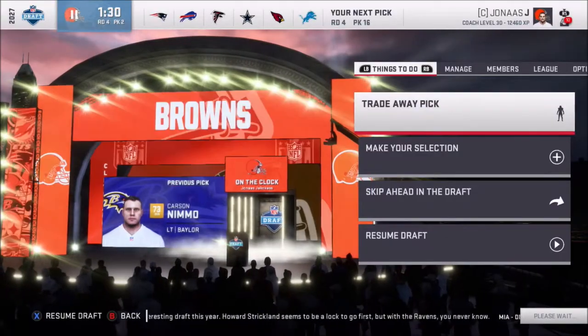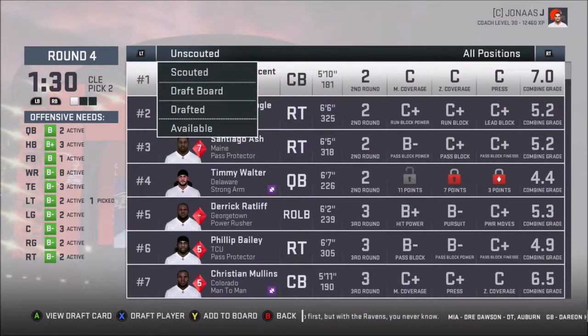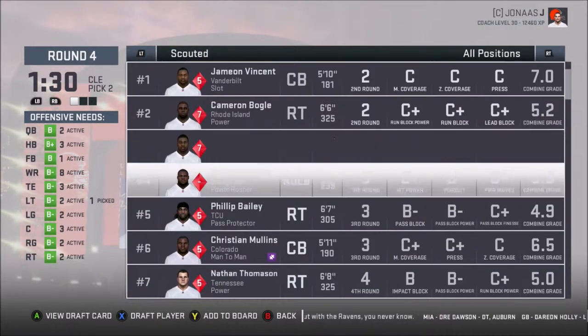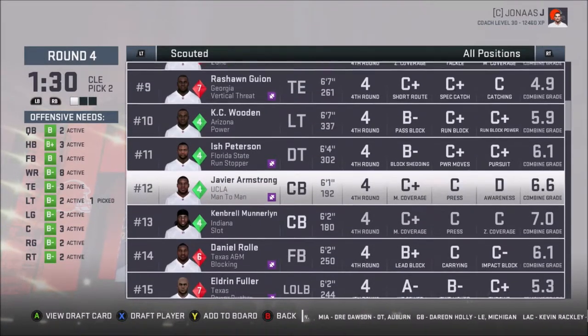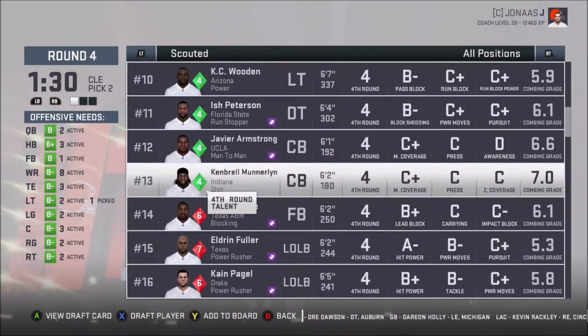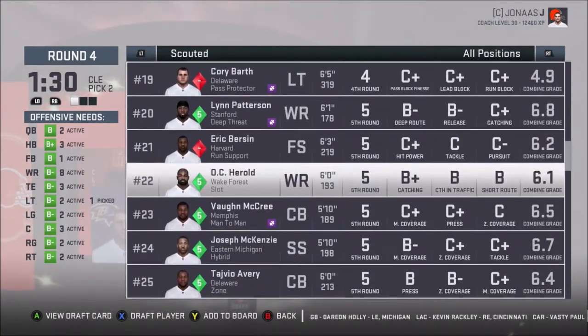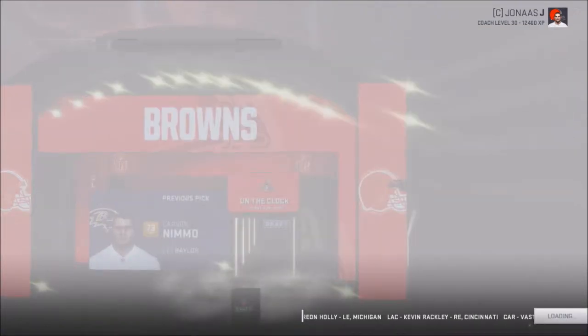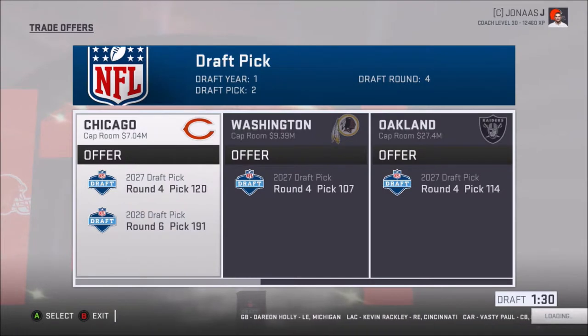Next user pick — I'm glad I waited, look at that. Scouted. Let's see who's available here. The next guy I have is a fourth round talent. None of these guys really stick out at me. Not really. There's really not anyone. I know I have some fourth round picks. I'm going to trade it away — I don't need anyone, man.